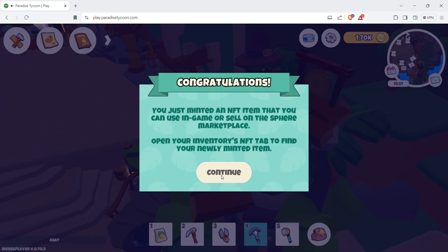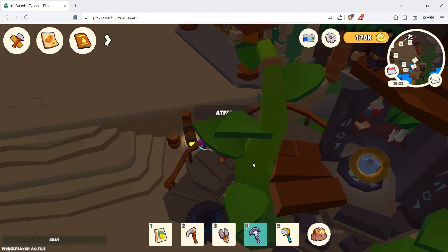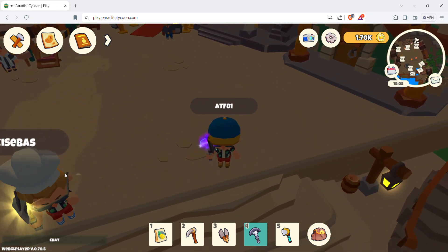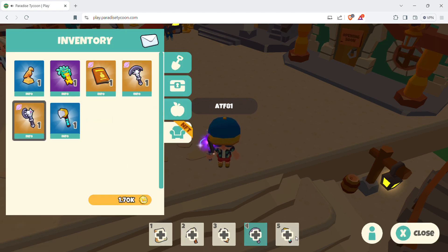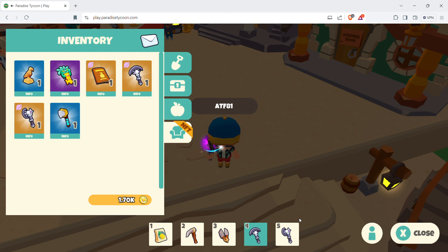Just minted the second NFT — perfect. It goes to the Spear Marketplace, which I'll check out later once I figure out how things work. I don't need my old rare axe anymore because now I have a legendary one. Two legendary NFTs just like that. If you can get it, go ahead — you'll get better items when chopping wood and mining stone. If you just want to save your Moana tokens, that's on you too.